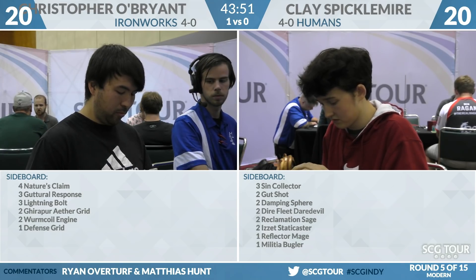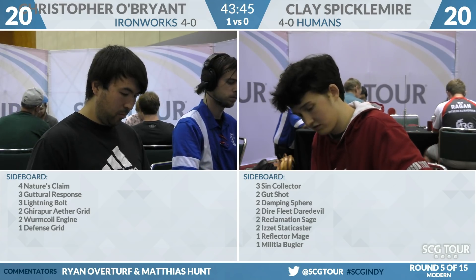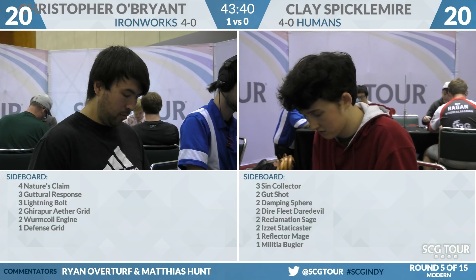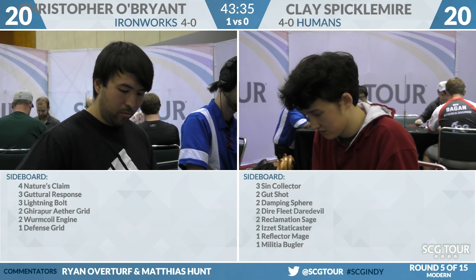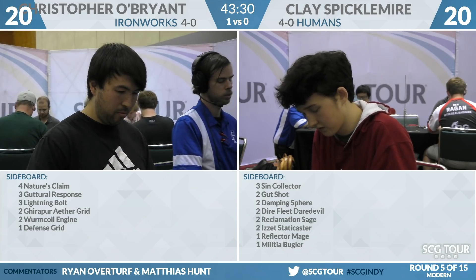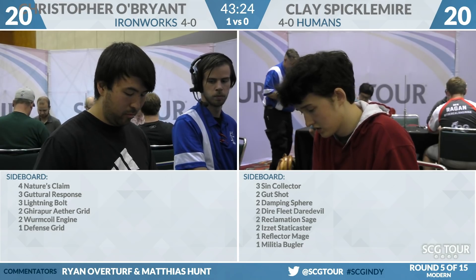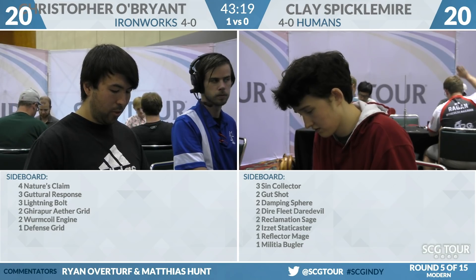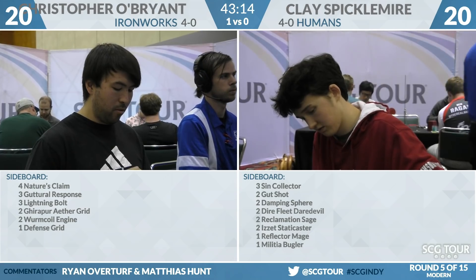Most of the time, Humans is a bunch of creatures, for obvious reasons — they play Aether Vial. Clay's got Sin Collector, Dire Fleet Daredevil, Reclamation Sage, Staticasters, Reflector Mage, and Militia Bugler as creatures. He also has two Damping Spheres and two Gutshots as non-creature spells. The best card on the sideboard is going to be those two Damping Spheres. O'Brien has pretty high access to Engineered Explosives — three copies main deck, Ancient Stirrings to find it — so dealing with Damping Spheres is not that hard for O'Brien.